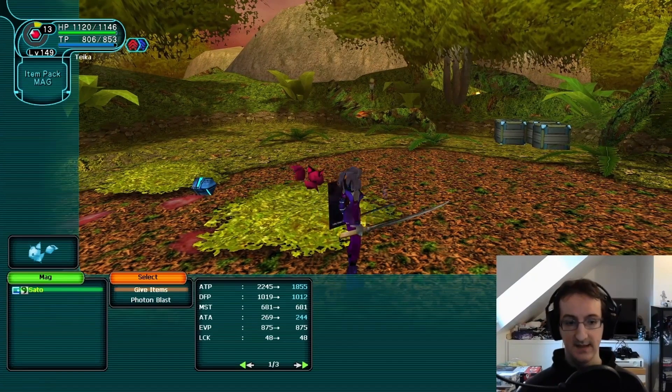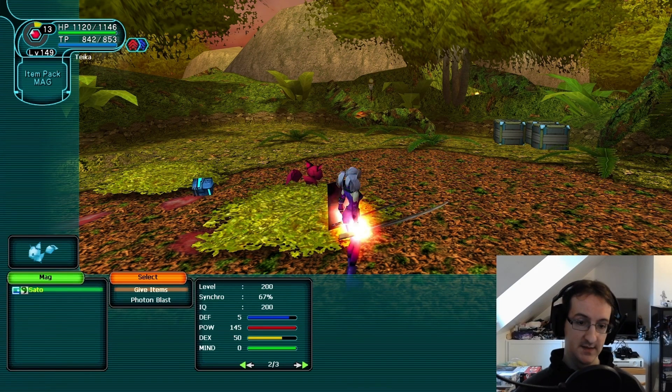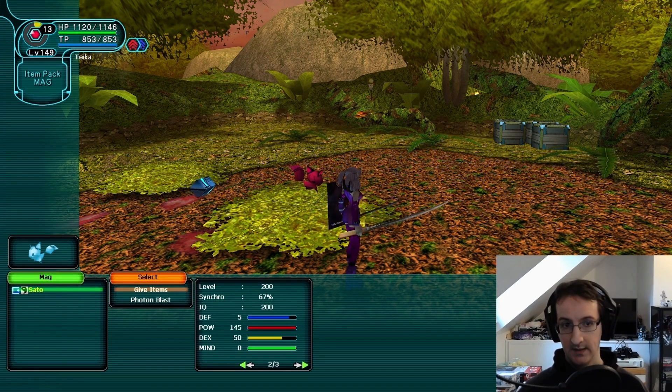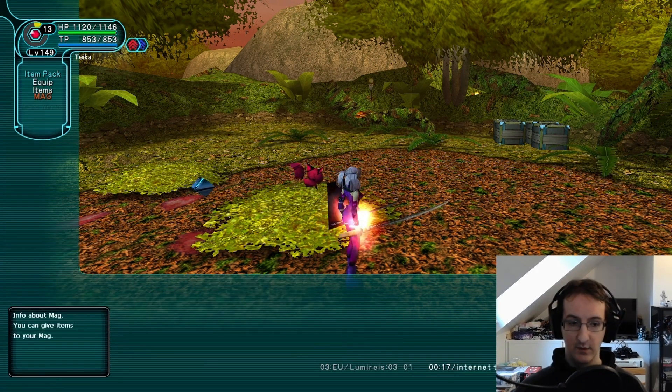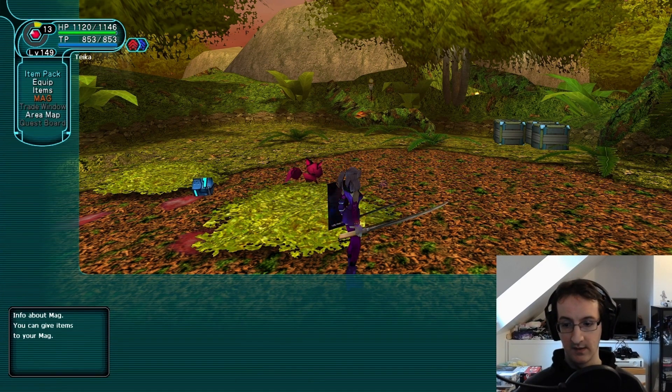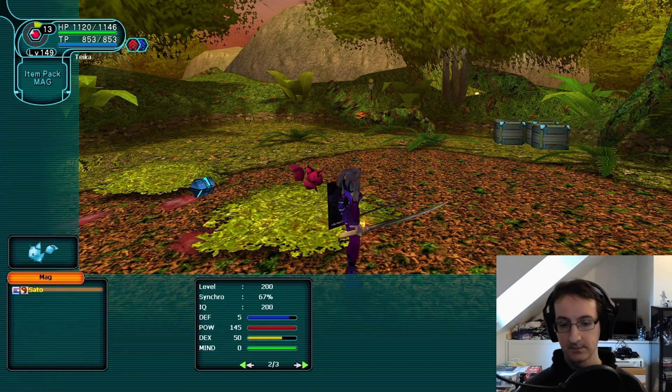This is my level 200 Sato — at maximum level, with 5 defense, 145 power, 50 dex, and 0 mind. This gives me 5 defense power, 290 attack power, 25 dexterity, and no mind boost. What you'll find at higher levels is that you may want to raise another mag to help maximize some stats. For a HUnewearl like this character, I'd probably want a second mag with some mind, because HUnewearl's mental strength natively stops quite far short of the actual cap — I only have 681 mental strength and the max is around 1100. So you might want to think about leveling a new mag once you're at a higher level to help maximize your stats.